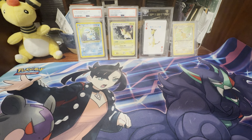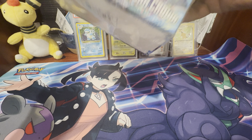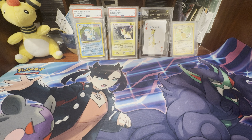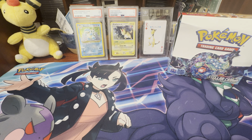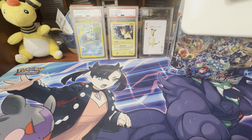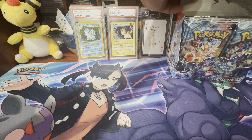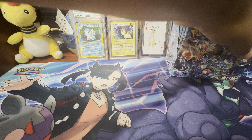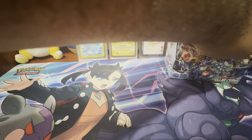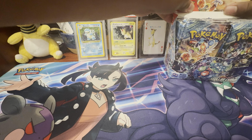Obviously if you've already seen the video, you know we've already pulled the big card out of this set — the Terapagos EX Special Illustration Rare out of a three-pack blister that we got in Scotland. Shout out to Scotland, thank you for providing that for us. But today we're going to be opening up 36 packs of the Stellar Crown booster box.